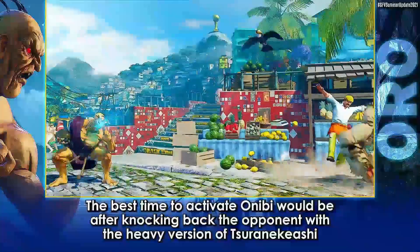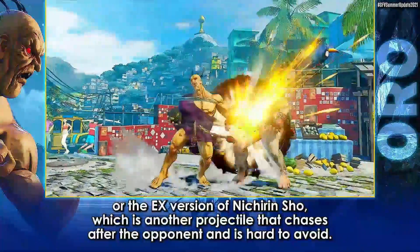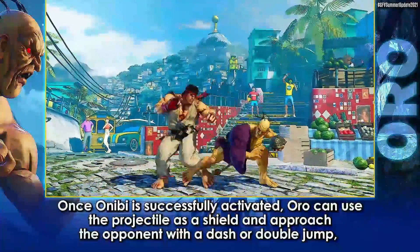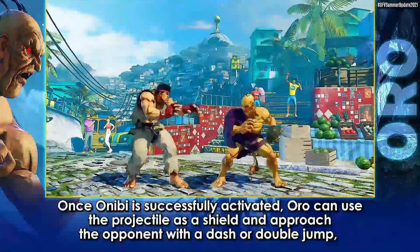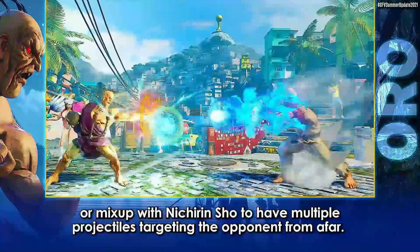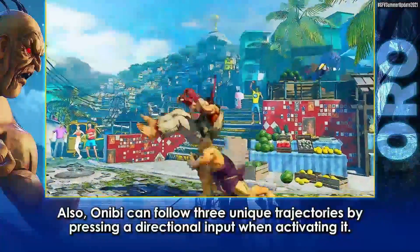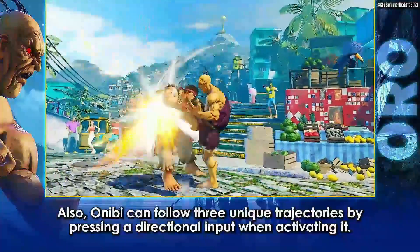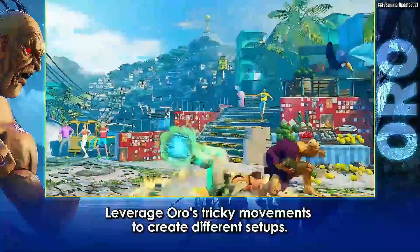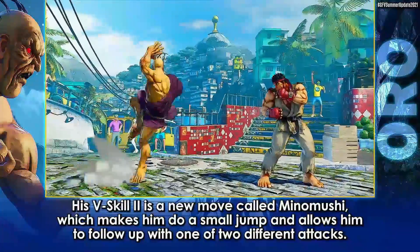They first started out by showing off his V-Skill 1. We had already seen this in some of the previous streams - I think it was the Rose stream where we got a closer look into Oro. It doesn't seem like he changes that much. I have a feeling Oro was ready for a while, but they were holding him off to release him along with Akira. Anyway, his V-Skill 1 is a slow-moving projectile that you can set out at different trajectories. You can throw a fireball and that gets you enough advantage to release it. He can use his command hops to cover the distance. It looks like it can be a really powerful zoning tool, and it also seems like he will be able to hang in fireball wars.